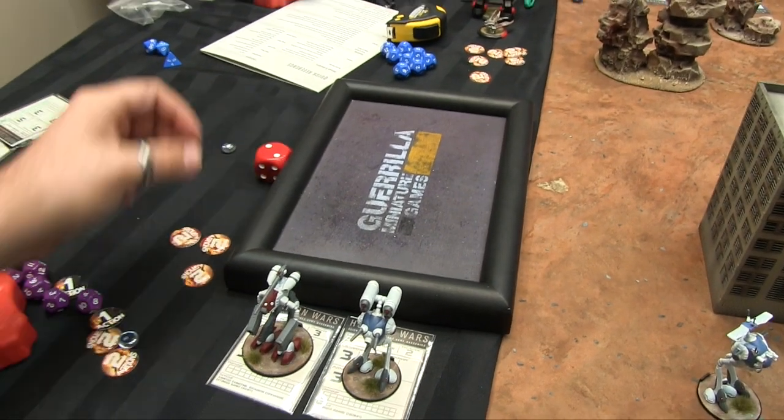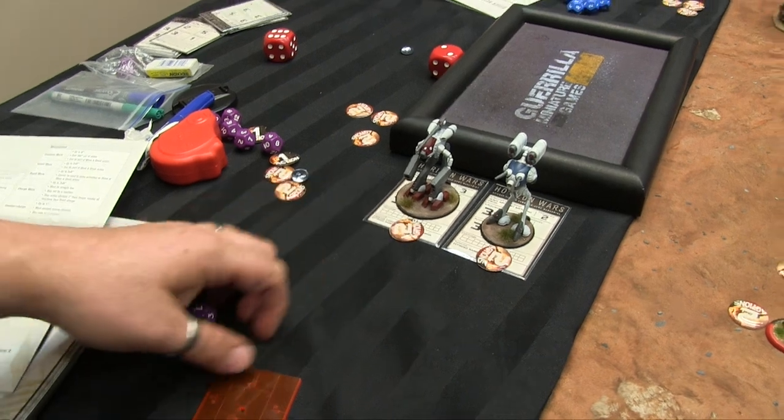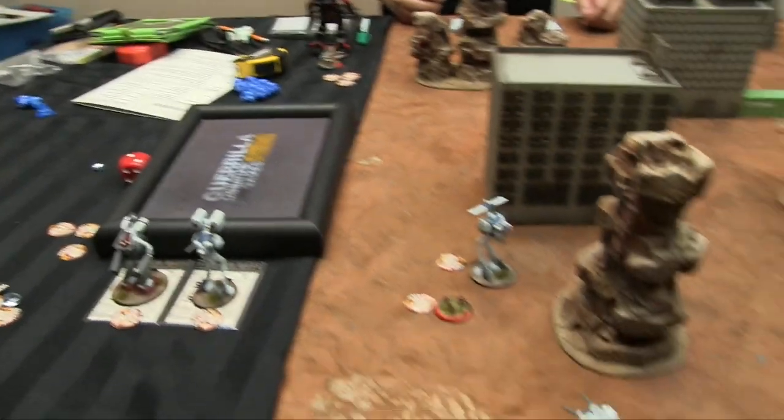Turn one is complete — everything has activated. We move on to turn two, place activation counters, and roll for initiative. Both of Jan's reserves come in this turn. The Grimoire super mech gets a reserve counter.